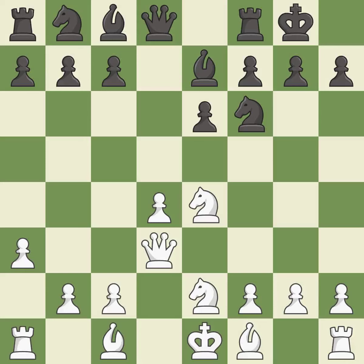Castling gets the king to a safer square, out of the center of the board, while also developing a rook. Castling kingside tends to be safer because the king is further from the center. It is excellent.